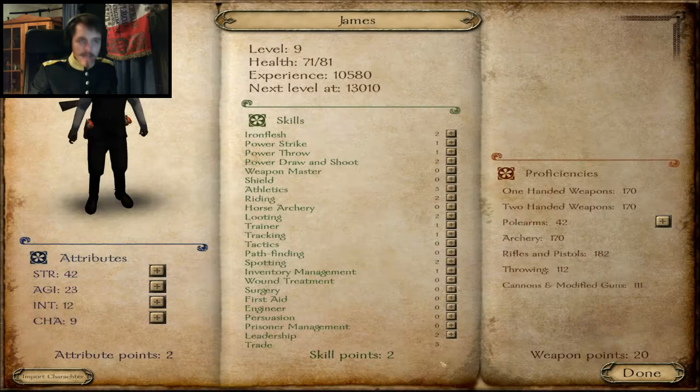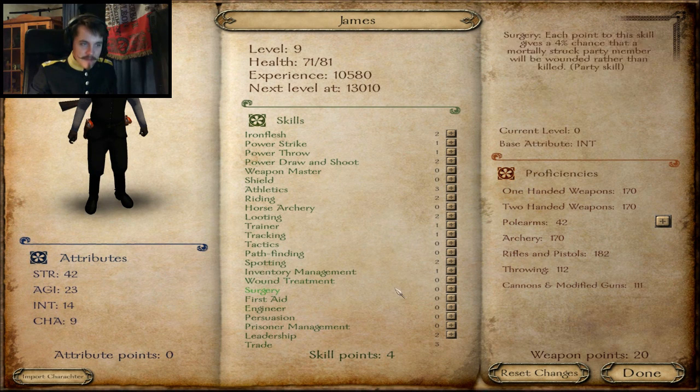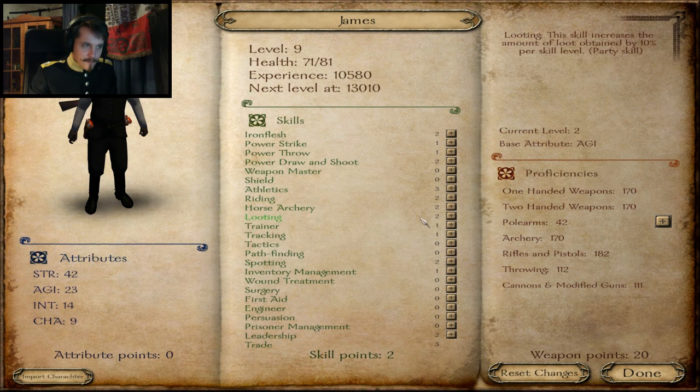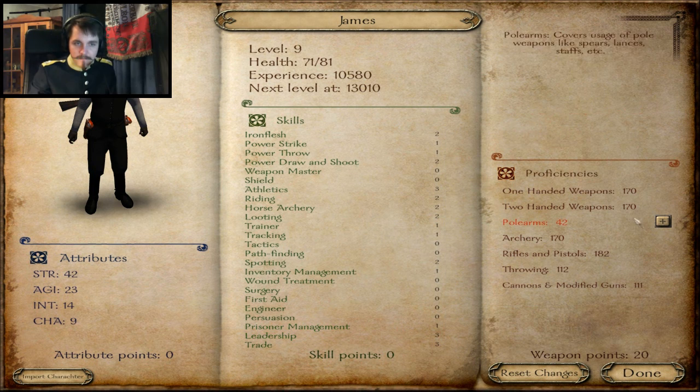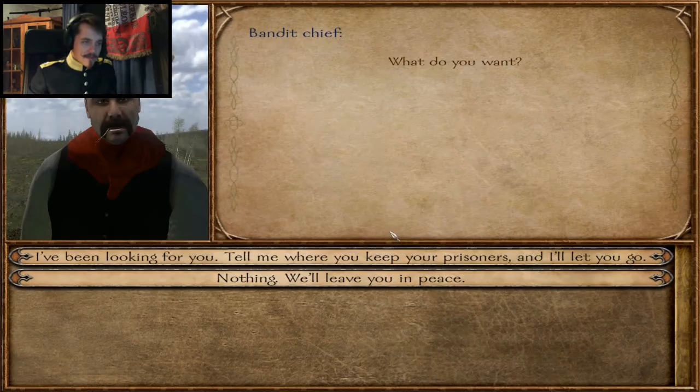It seems like I got a level - I got two actually, and I totally missed it. I think we're gonna need... horse archery... draw and shoot. We already have points in that. Looting maybe, training, tracking, spotting, inventory management, prison management, and leadership. And then pole arm. I'm also thinking about maybe changing that.